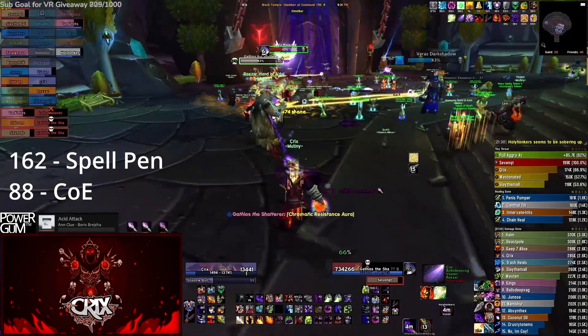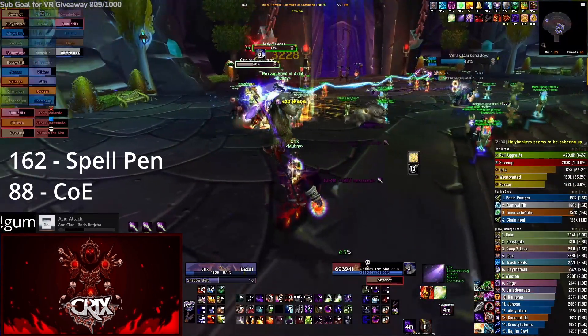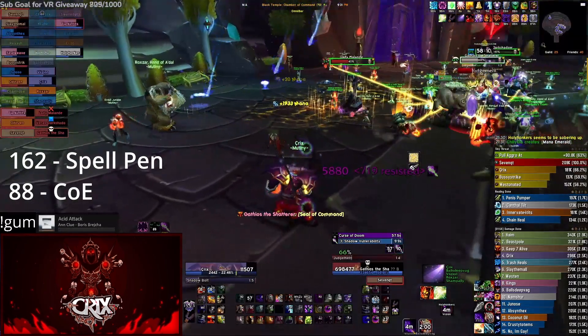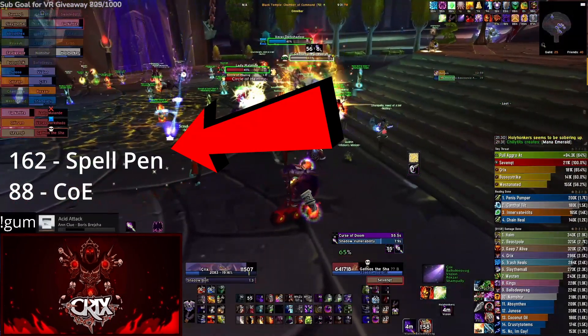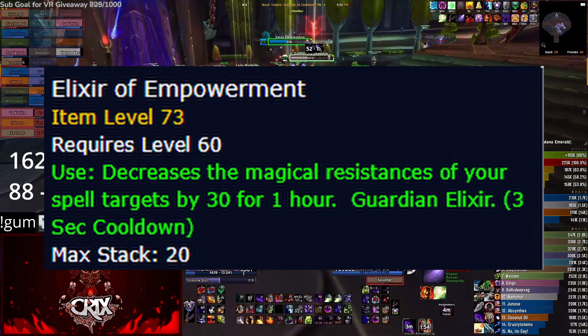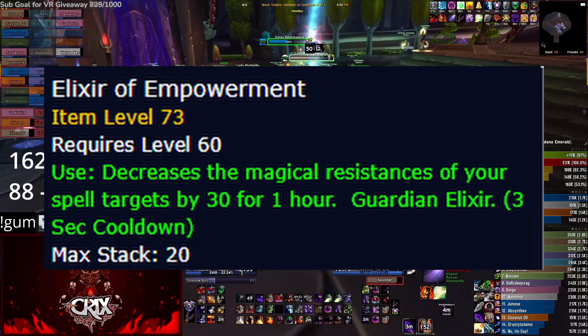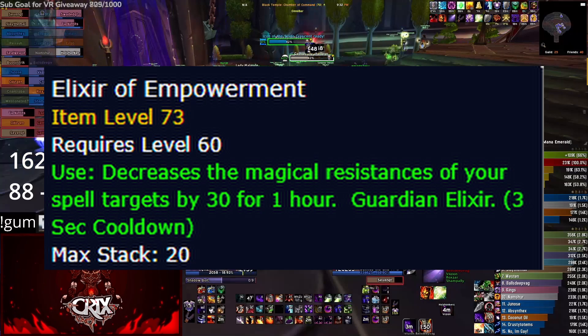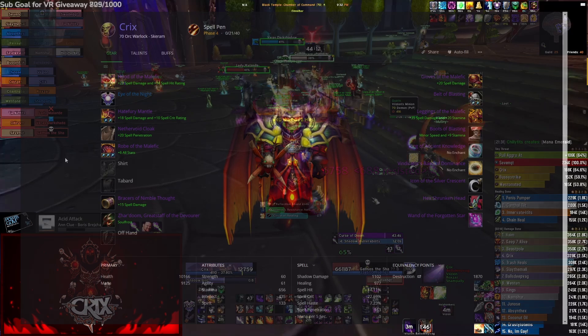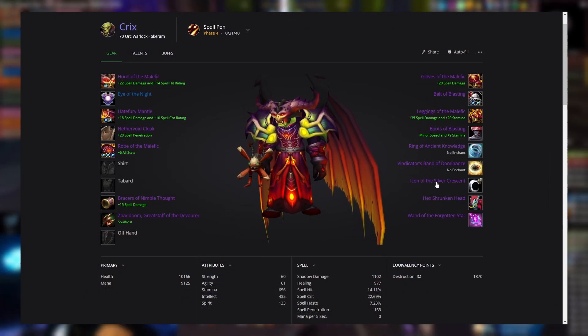Yes, it's worth the spell power and stat trade since it's a minimal loss for a drastic gain for half the fight. In terms of where the number comes from: you have 162 spell pen plus 88 from Curse of the Elements, equating to 250. You can get that off gear, and then 30 from an elixir. Wearing the spell pen lowers your damage during the armor aura phase by only four or five percent, versus increasing your damage during the magical resistance phase by 14 to 15 percent.